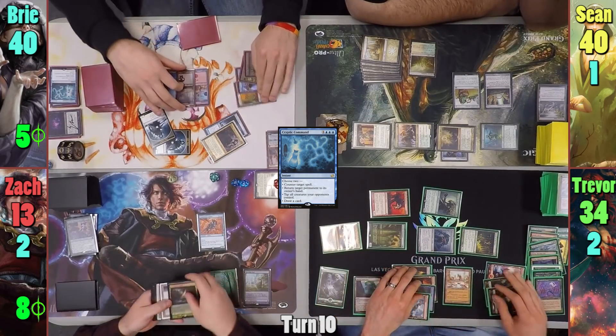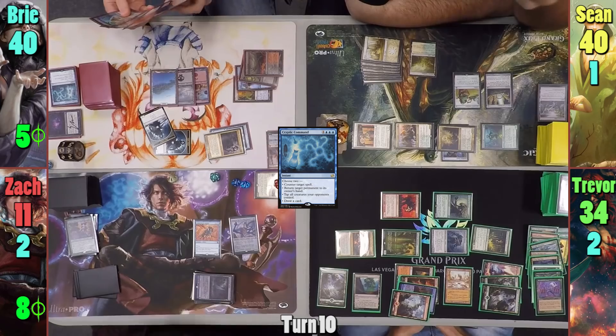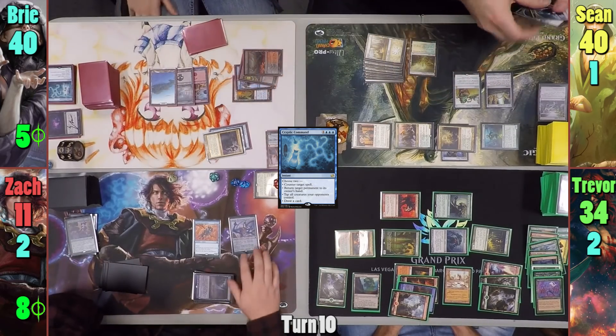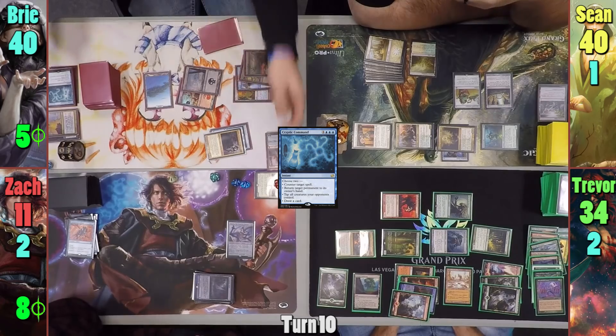Zack draws and gets to untap his lands. He plays a Temple Garden, taking two to have it come in untapped, and recasts the Ulamog that's been in his hand since it was bounced back with the Angel. He uses the on-cast trigger to hit both of Bree's Blightsteel Colossuses and tries to curry favor with the rest of the table. At the end of turn, thanks to the Jaya Emblem, Bree flashes back Terminate and kills Zack's Sphinx.